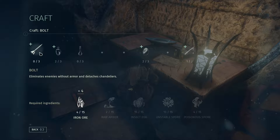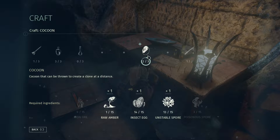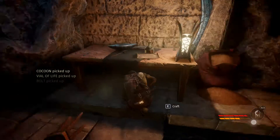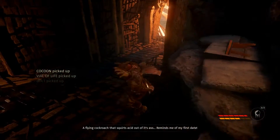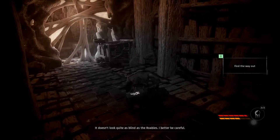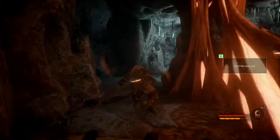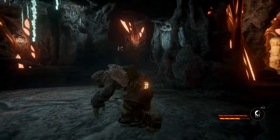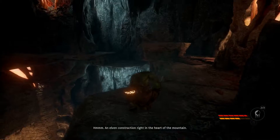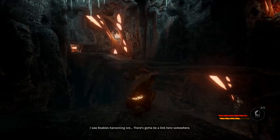Let's craft — four. One. Two. A cocoon — refrain at distance. One day. An elven construction right in the heart of the mountain. I saw Robies harvesting ore — there's gotta be a link here somewhere.